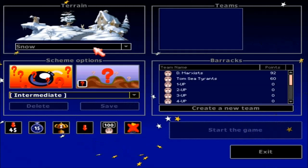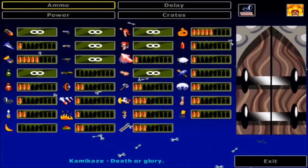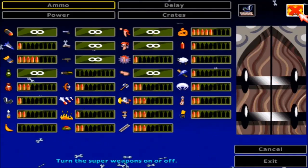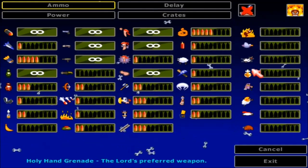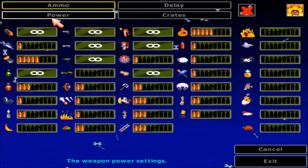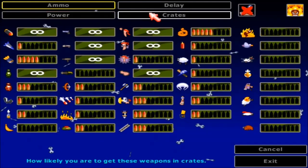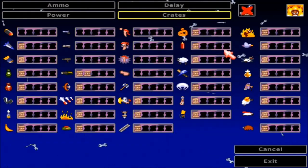Okay, so here's what we need to do — how about you set it all up? Because what we can do is actually adjust all this stuff. Yeah, there we go — you can actually adjust how much weapons and stuff people get. So he can adjust all the power things. I kind of like the way it was.